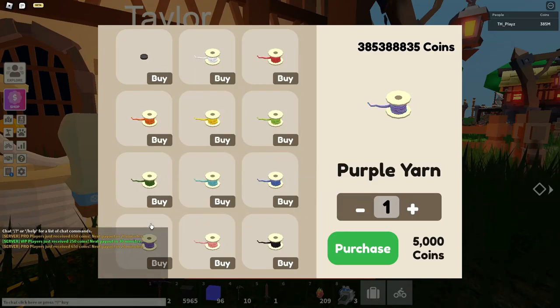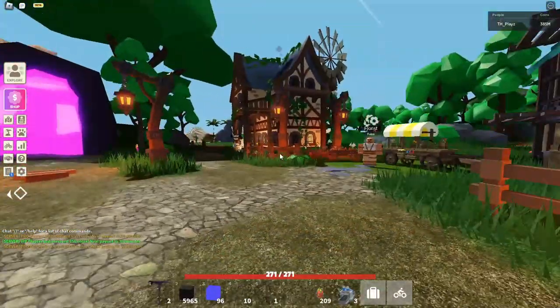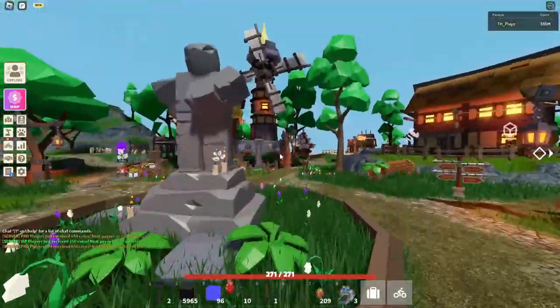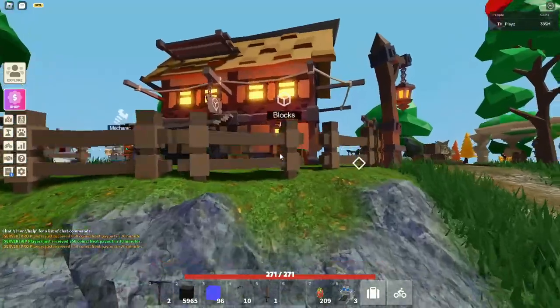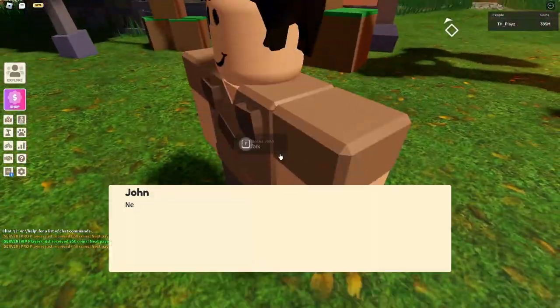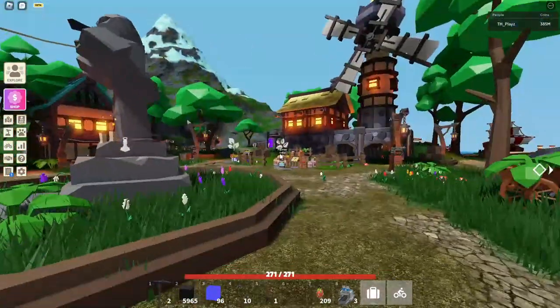Most of the yarn is 6,000, except the purple one is 5,000, and the white one is 7,500. I suggest you stock up on the white one since it's the most expensive, so that could mean it could be used more in the future. I suggest buying some just in case this goes boom and disappears. They also removed the sewing buttons out of the blocks guy, so you can only buy them from that NPC now.